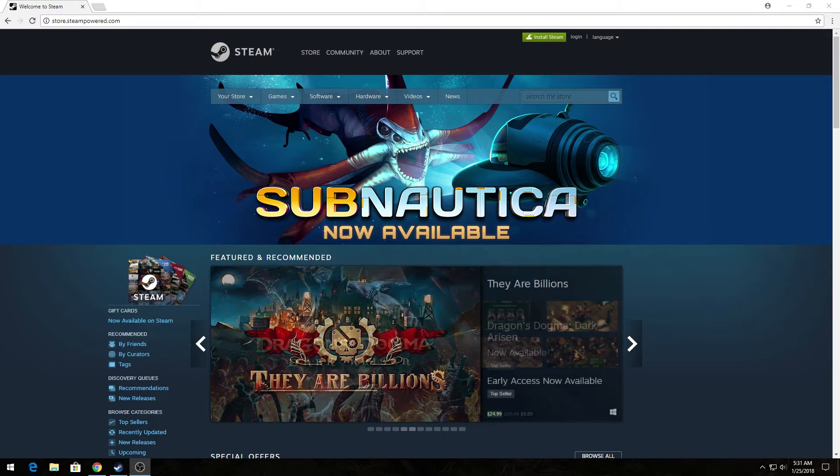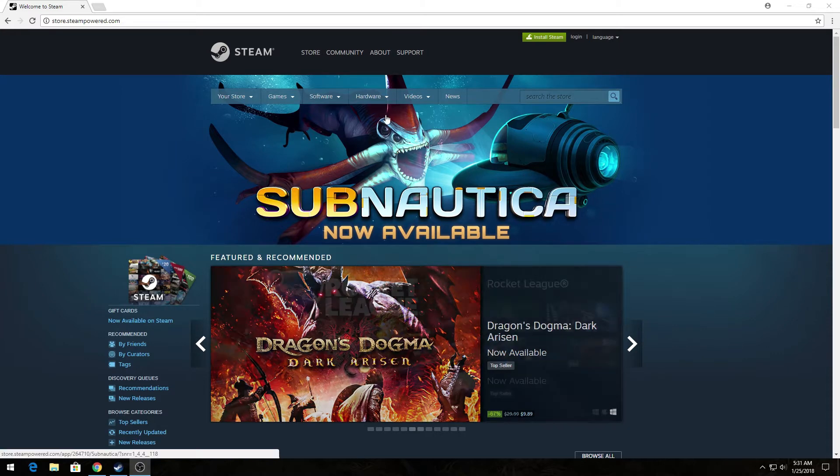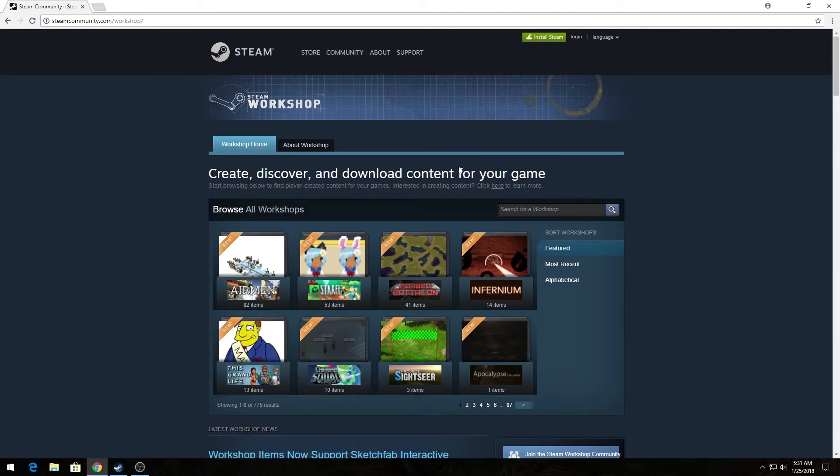So what you're going to do, you're going to go over to the Steam website. You will see the Community tab at the very top. You're going to click on it, and it's going to scroll down, and you're going to see Workshop. What you're going to do is click Workshop. It's going to bring you to this page here, and you're going to see the search bar.